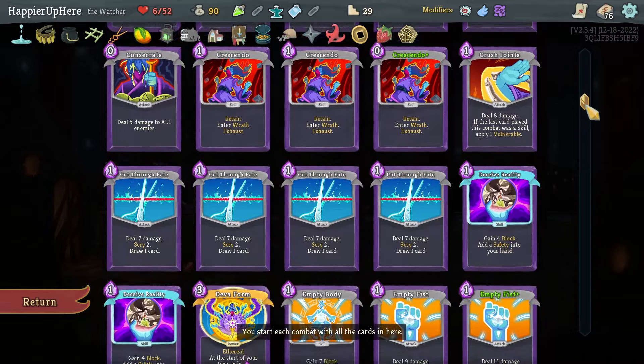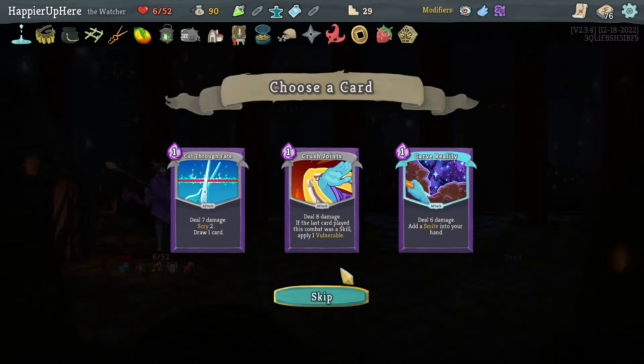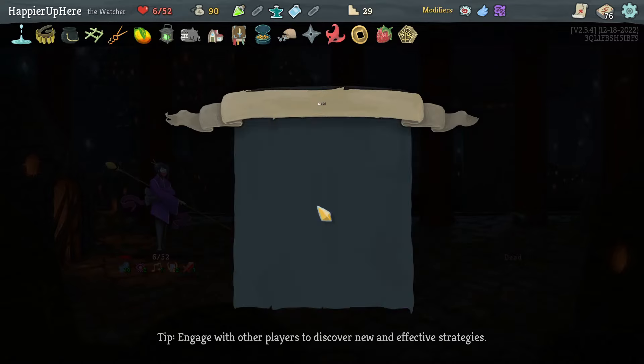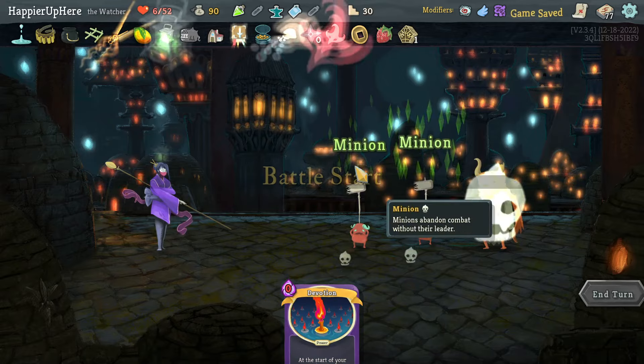Got my gold bag. Cut Through Fate, Crush Joints, Carved Reality — did I get enough Cut Through Fates? I do have enough. I have one Crush Joints and no Carved Realities. Let's take another Crush Joints. One more elite — I'm a little worried about the fact that I only have six HP.